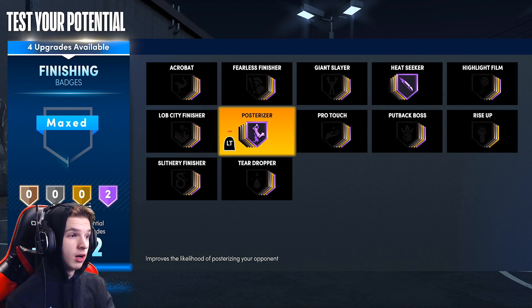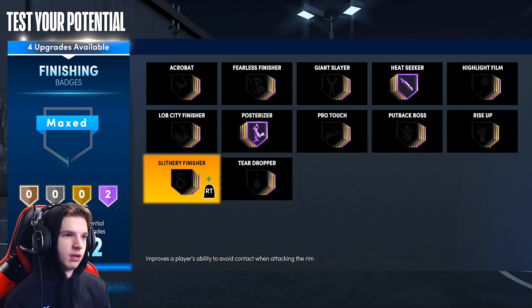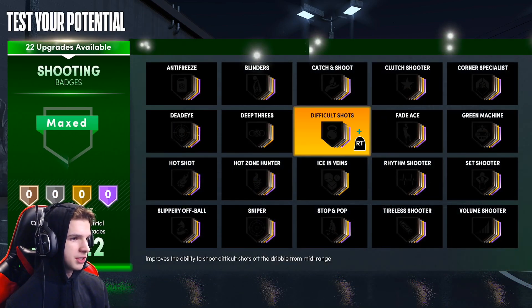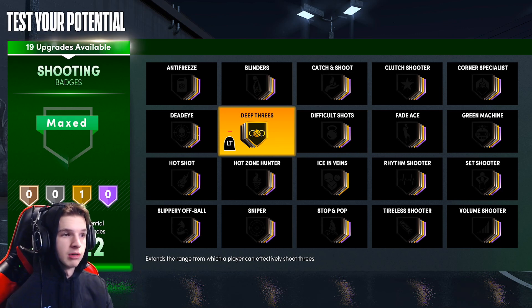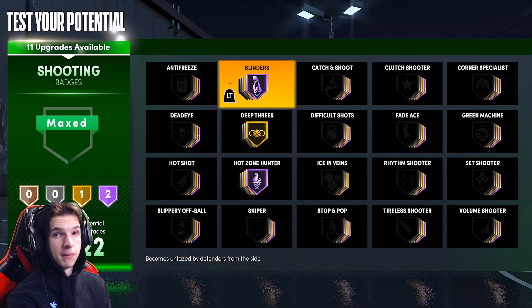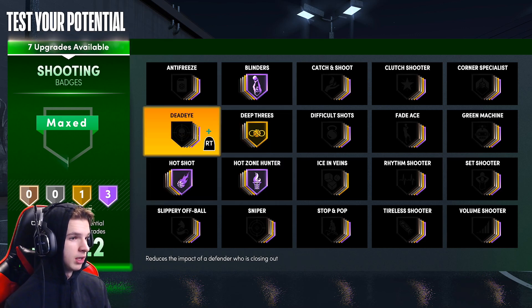Posterizer Hall of Fame — you got a Hall of Fame Posterizer on this build, which is different from my guard build I posted earlier. Then Slithery Finisher on Hall of Fame — those are the three finishing badges. For shooting badges: Deep Threes Gold — sadly you only get Deep Threes Gold on this build, but you're still able to shoot crazy shots. Hot Zone Hunter Hall of Fame, Blinders — a must-have shooting badge, very OP, basically eliminates side contests completely — Blinders Hall of Fame. Hot Shot Hall of Fame as well.